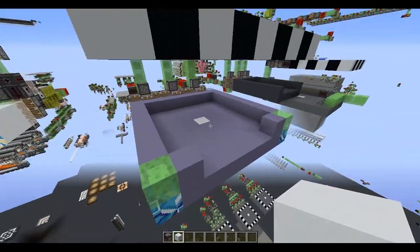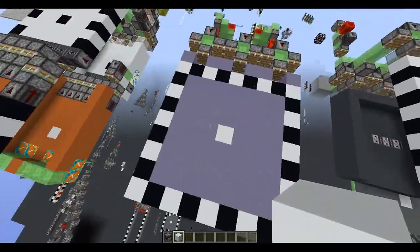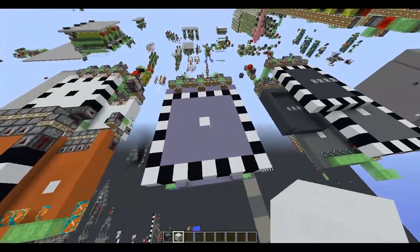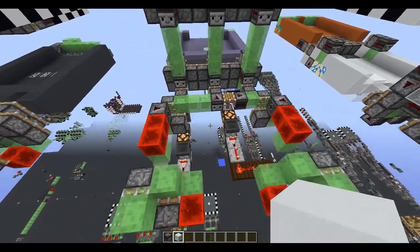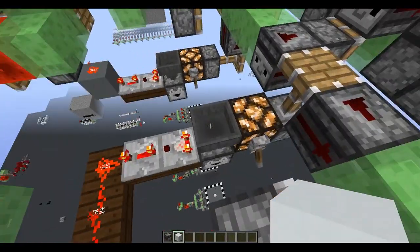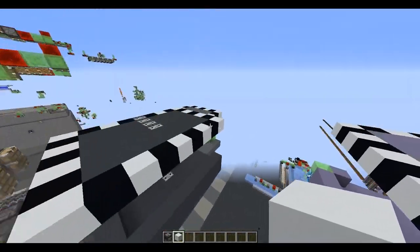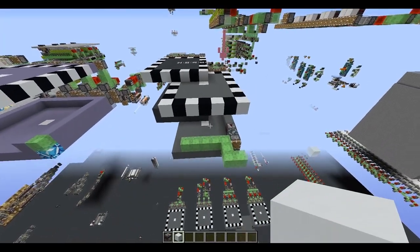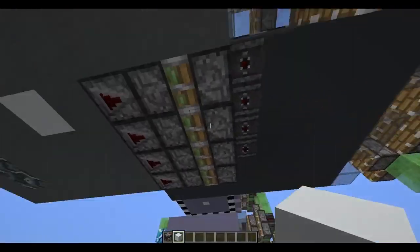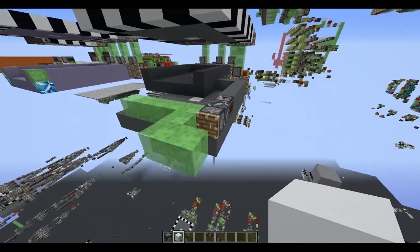Another common case: if you have a spawner between two or even four chunks and you don't want to populate them all at once, you can split a flying machine into two parts — that's what I do here — and just use the same number of items in both clocks. The next one is a more exotic example of using piston worms to push the second cage.